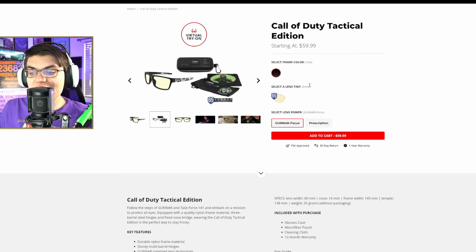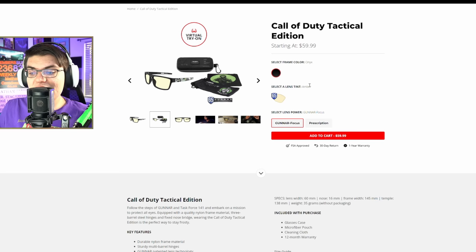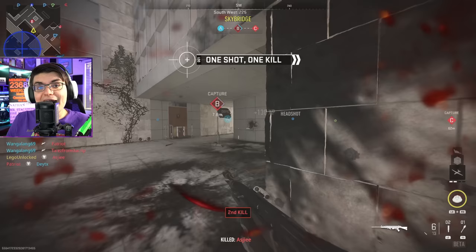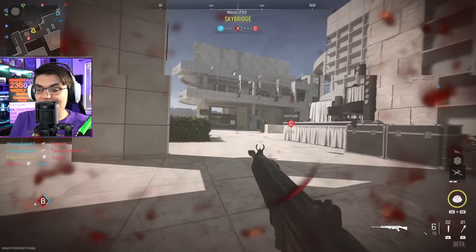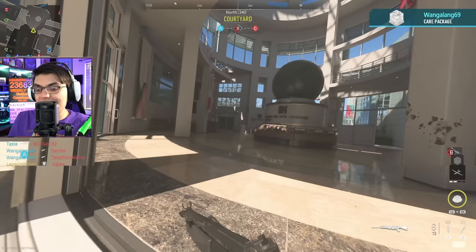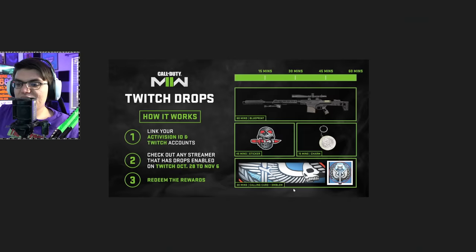It comes with some Modern Warfare themed stuff, even a cleaning cloth. When you spend that, you get the bonus digital in-game item — the Screaming Skulls calling card, and you get a little preview of what it looks like. Personally, I'm probably going to skip this promo. I don't really want to spend $60 to $100 on glasses, I'm already wearing glasses, and maybe if it included a charm or something — but just a calling card for this price? I'm going to skip it.